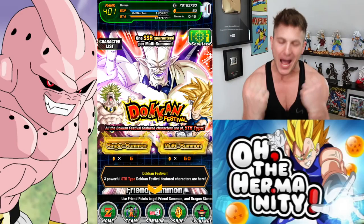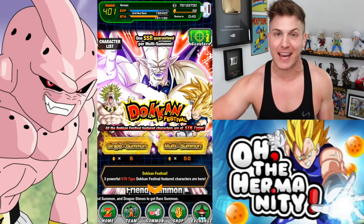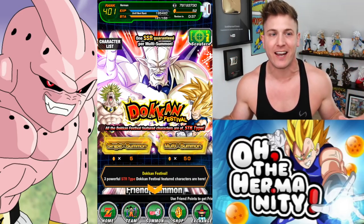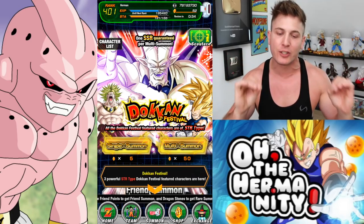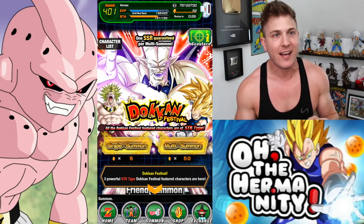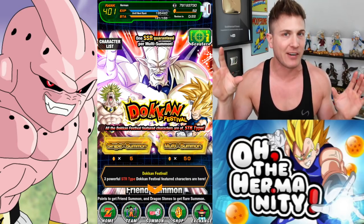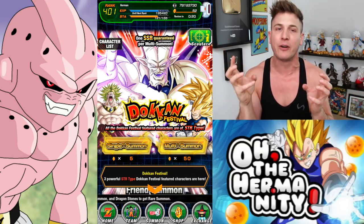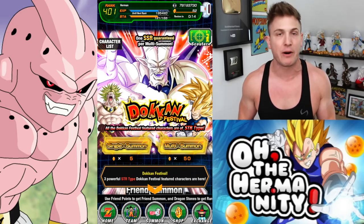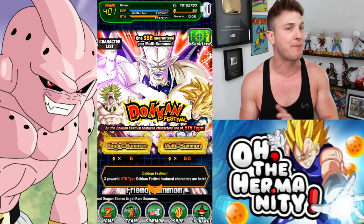What's going on DarkinFam and welcome back to the channel. Today we're going to do one more multi-summon pull on that STI banner before it goes away. I still am not able to buy discount stones yet and I'm very limited on stones. So I had to make a really hard decision — do I save these stones or do I burn them up? I'm going to burn them up and just hope that a sale comes soon so I can buy some, because I'm not paying full price.